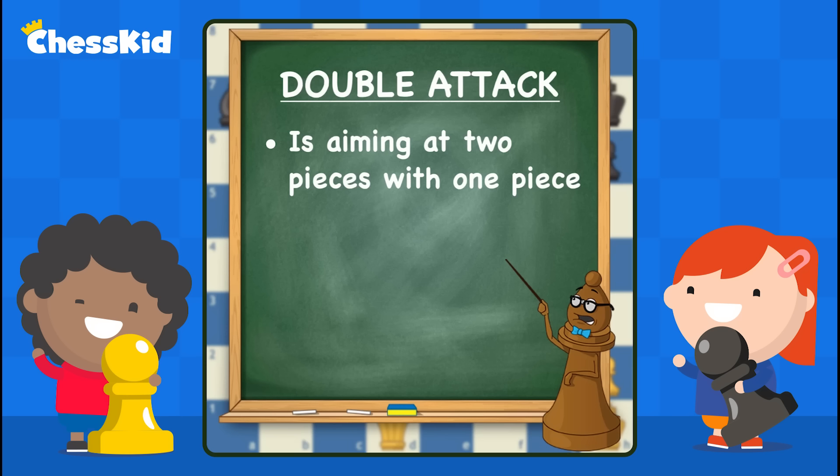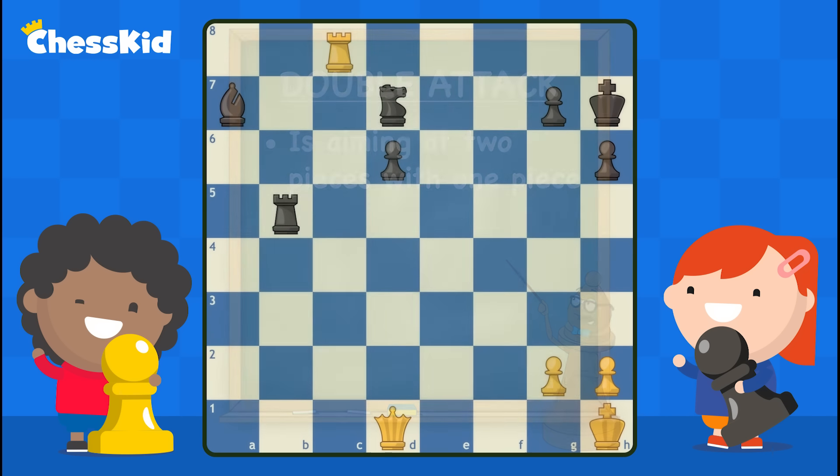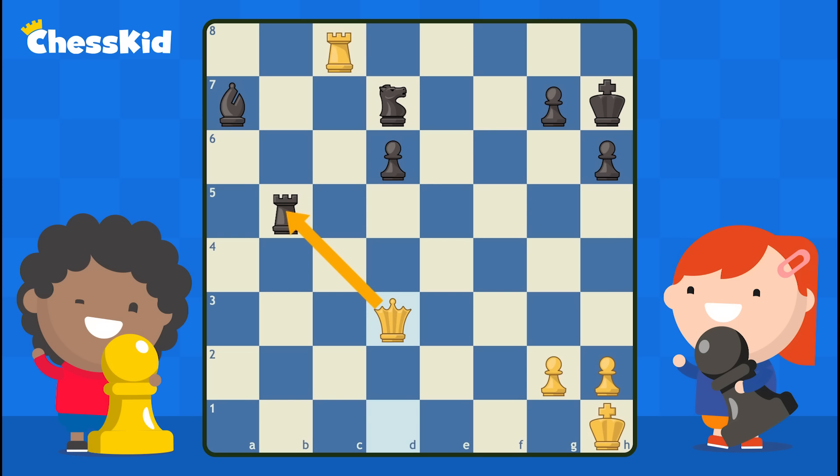A double attack is just aiming at two pieces with one. I've got a really good move here for white. Let's have white travel up with his queen to the square d3. What are we double attacking? The rook of course, but also don't forget the king. And if you aim at the king, it doesn't matter if he's defended because he always has to get himself out of check. When black blocks the check, we simply capture the rook for free.